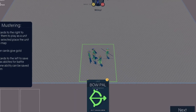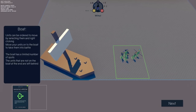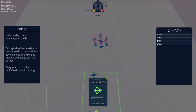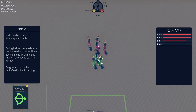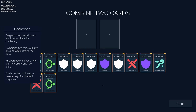I'm out of gold so I can't do too much. Move your units onto the boat to take them into battle — units not on the boat are left behind. Only four of them can go. Now we're in the attack phase — units can be ordered to attack specific units during battle, and saved cards can be used for abilities. We won, though I was trying to use that ability and it didn't work. Now we get to add a card — a worker for sure to get more gold.